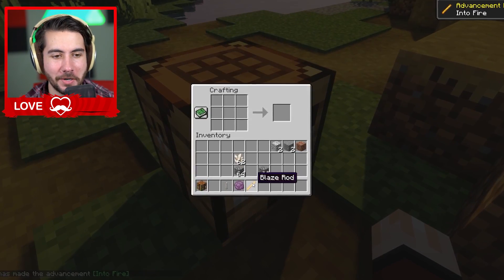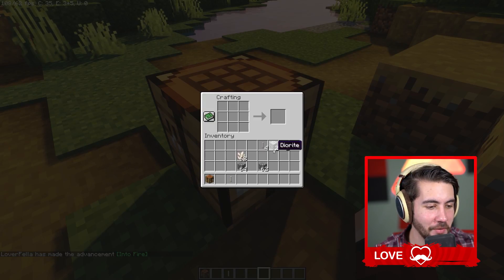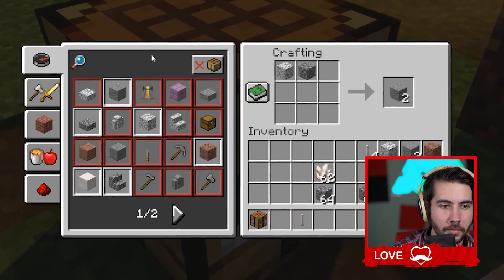I've never made an end rod — I just always get them in creative, so maybe this is how you craft them and I just never knew. And there you go, that's how you do it! I didn't know a single one of those, and I just wonder how many other secret crafting recipes are out there.